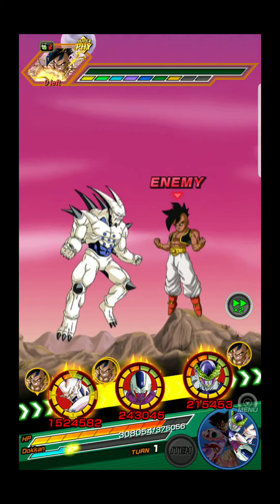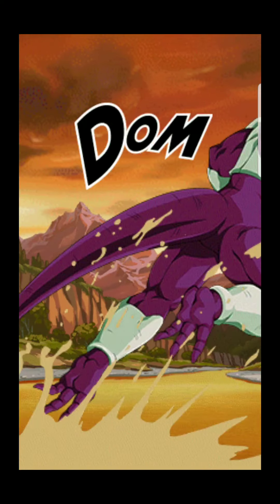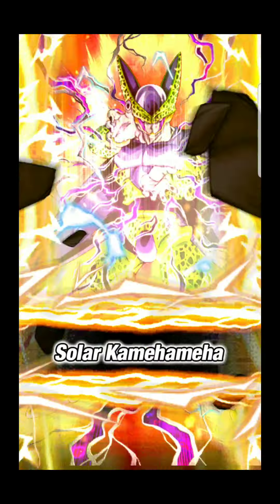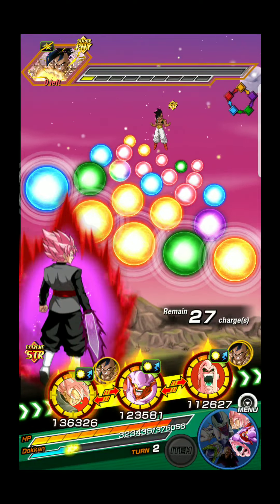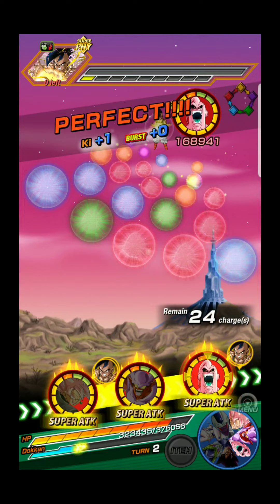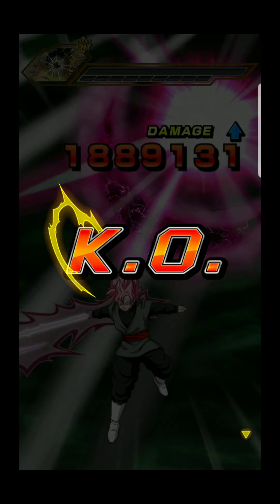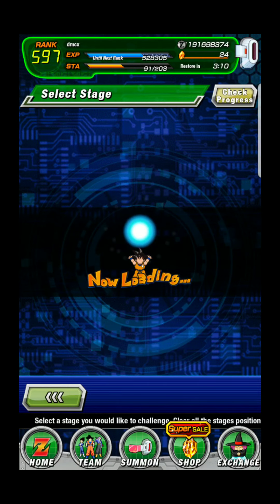Take damage. Got 3 dupes to the cooler. That's like no help to pixel. Got 1 dupe to that Rose Black. Got 1 dupe to the Super Boo. Got done with that one pretty fast.